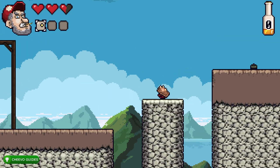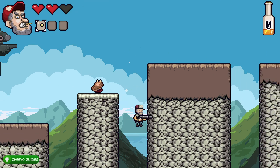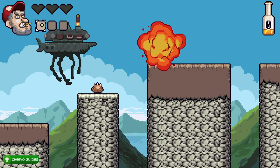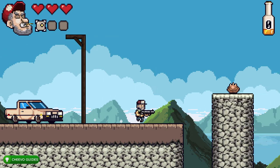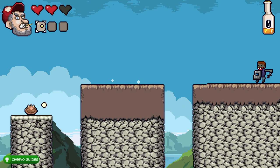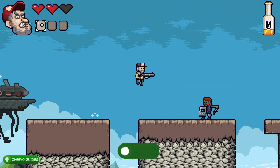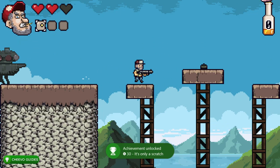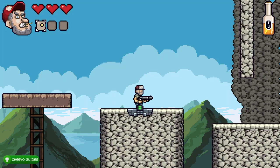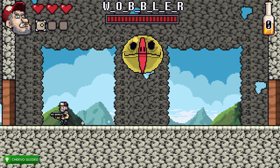Once you get to Level 6, called Foothills 6, you're going to run into mines for the first time. If you run into three mines you unlock an achievement related to that. I'm not going to show all three attempts, but you just get hit by it, fall down, rinse and repeat, and you'll get your achievement called 'It's Only a Scratch,' worth 30 gamer score.